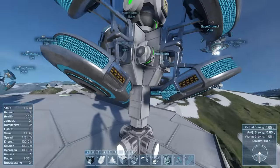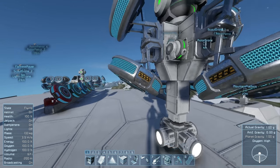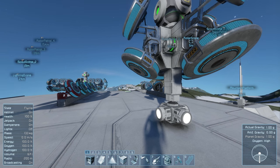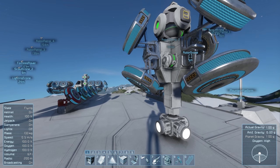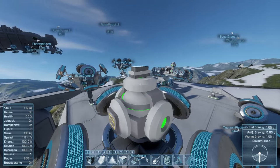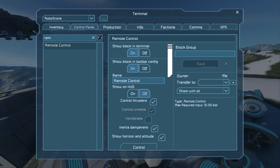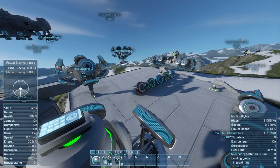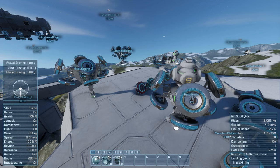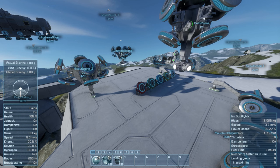The way they function is like a thruster. You'll notice that when you place them, they have arrows on them that dictate what direction the thrust will be coming out — basically what direction they're going to be pushing in. Like this drone right here: we can go ahead and select the controls, select the remote control system on it, take control, and I can demonstrate this thing moving right away. And you can see there, it's hovering, just as you would expect with a hover engine.